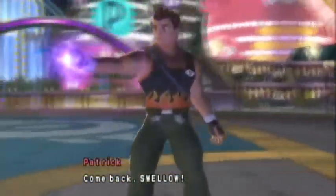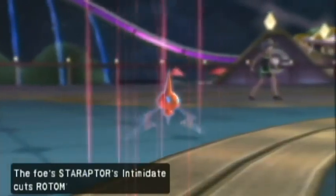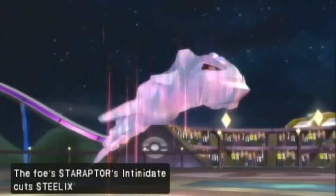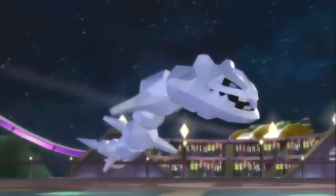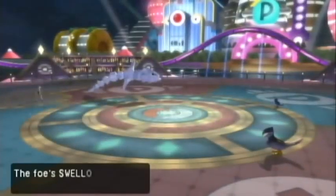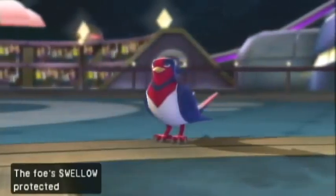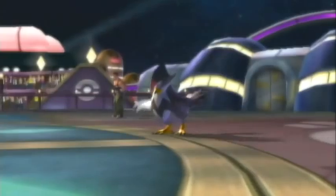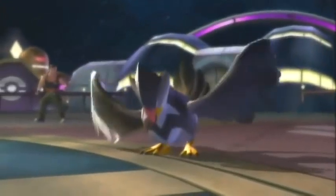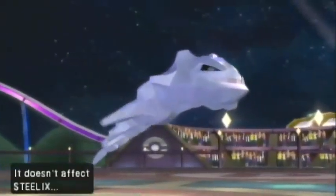My opponent starts off with two Swellows, which is just swell, but decides to switch one of them out, which is swell for me. Gets off some Intimidate, which is all well and good. His other Swellow uses Protect, so it's quite obviously a Guts Flame Orb Swellow. But anyway, I'm just using Discharge, and that is going to hit the Staraptor, who got taken out in a single hit. Sucks for Staraptor, but it did cut my Steelix's attack, so it wasn't completely useless.